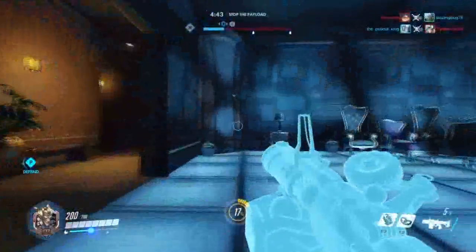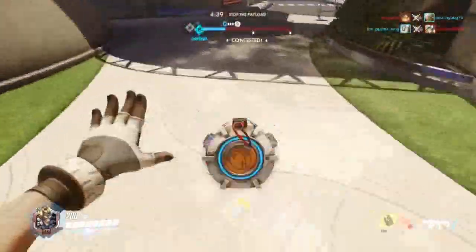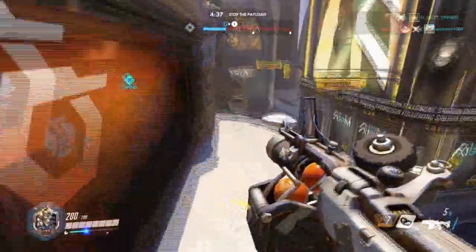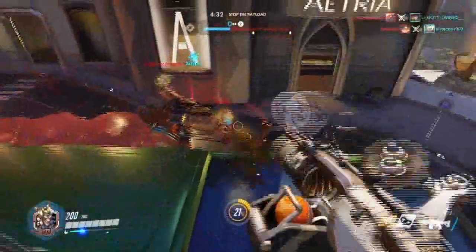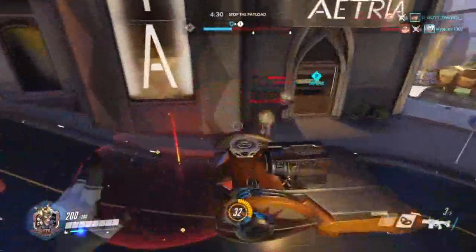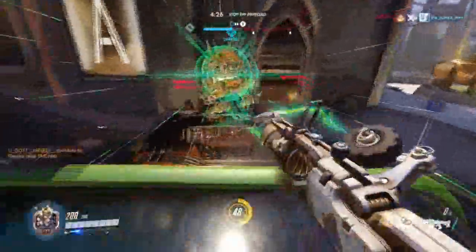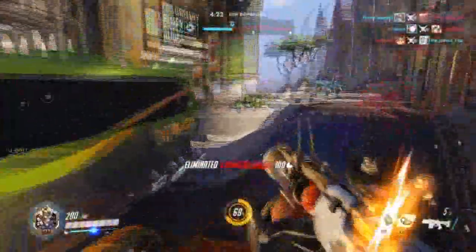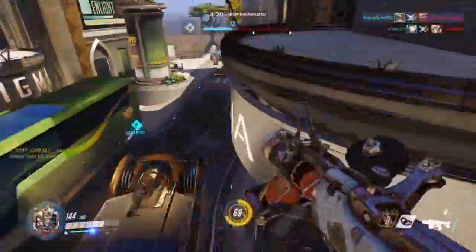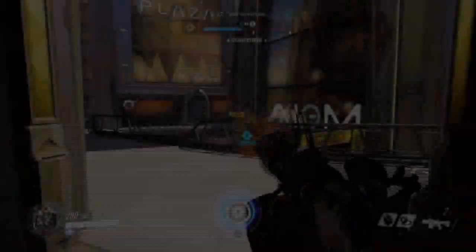Junkrat has one of the harder ults to master: a giant explosive wheel. You may ask how this is a hard ult, and I'll tell you — his ult is the only one that leaves you completely vulnerable while you are controlling a device. This can let other players get an easy kill on you. If spawned second, it's way too easily destroyed.